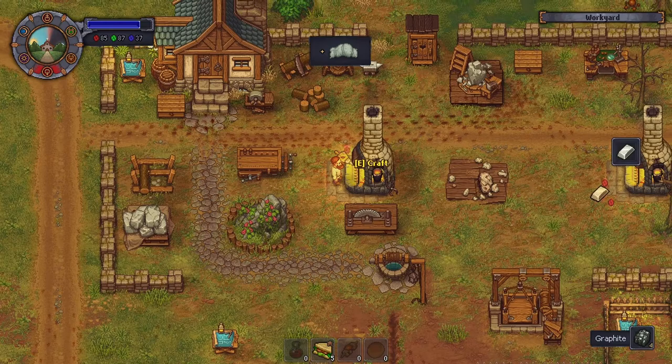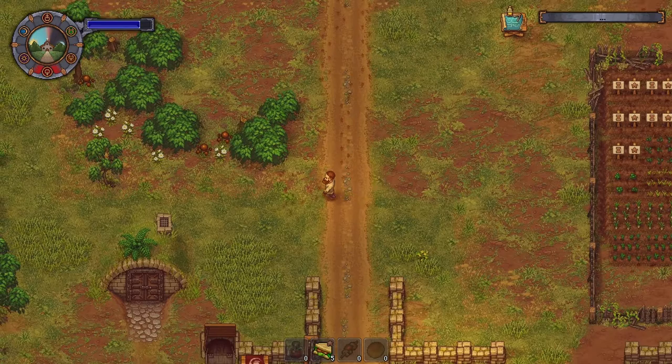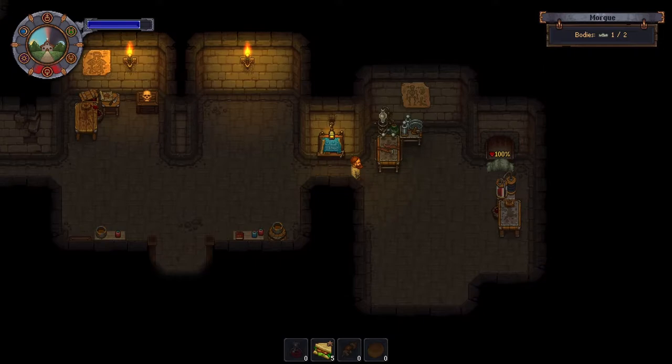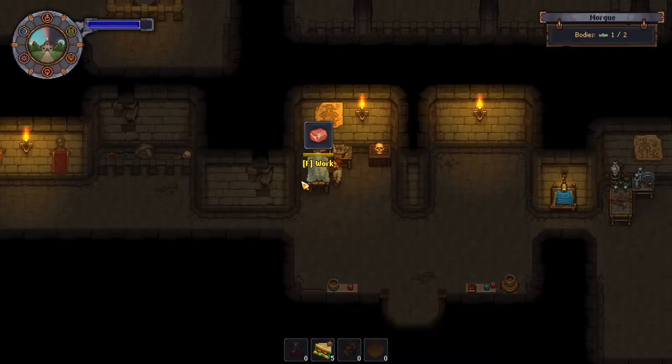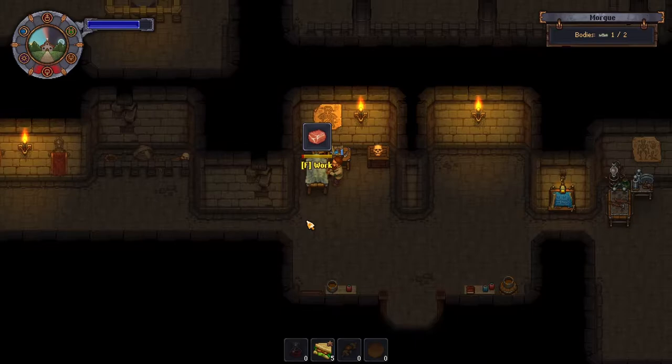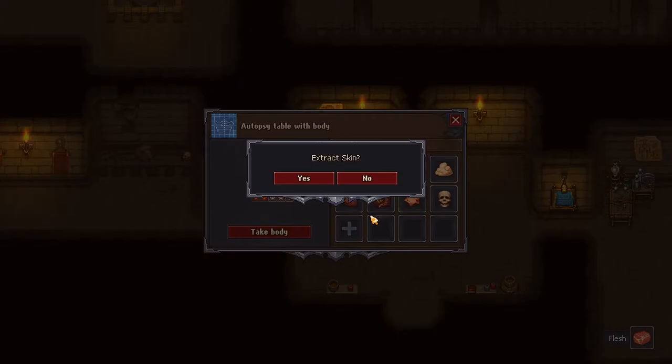We were waiting for that. And tomorrow we'll go to the merchant with our money. We'll buy some silk. Let's see if we can't buy some seeds. How is this body? Not bad, not bad. Let me try to just maybe get it down to one sin.